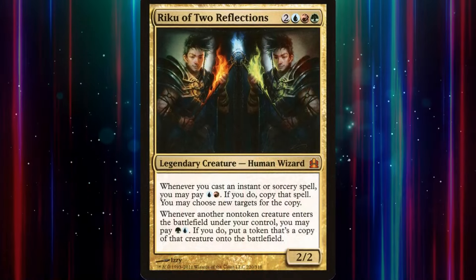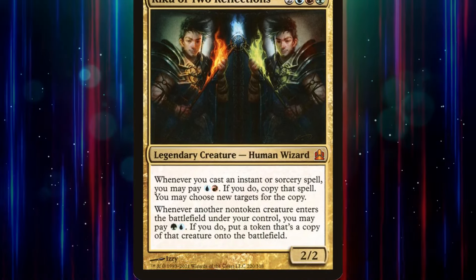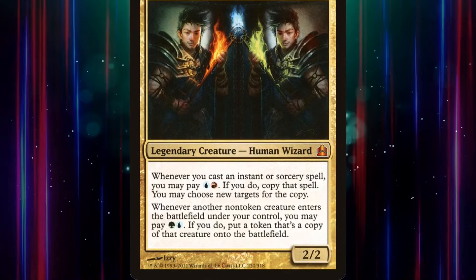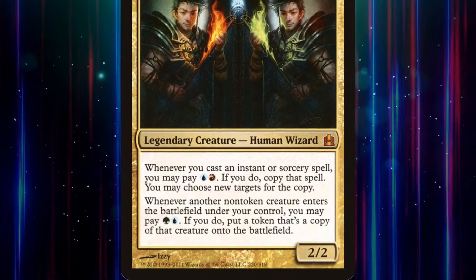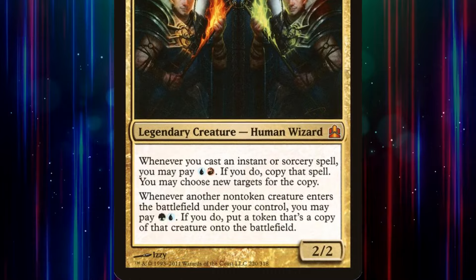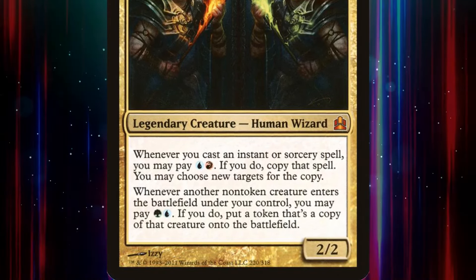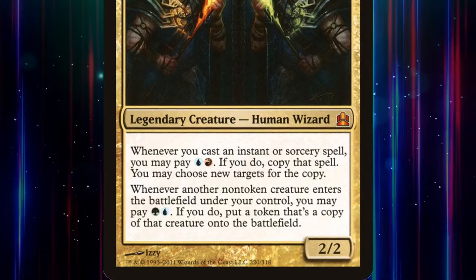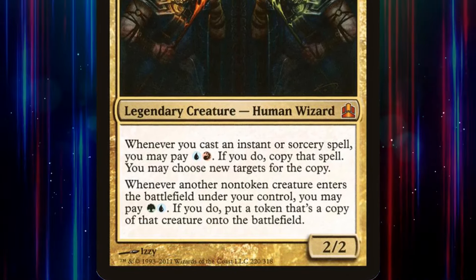Riku of Two Reflections is a five-mana 2/2 Legendary Human Wizard with two triggered abilities. The first says that if we cast an Instant or Sorcery, we may pay a red and a blue. If we do, we copy that spell and may choose new targets for the copy. The second says that if another non-token creature enters the battlefield under our control, we may pay a green and a blue. If we do, we create a token that's a copy of that creature.